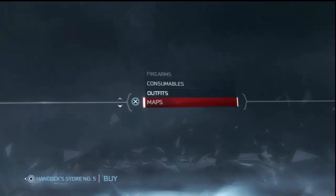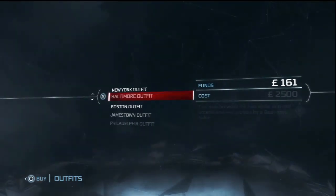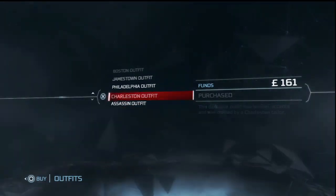You're going to click on Buy. You're going to go down to the bottom and you'll see it's the second last thing — it's Outfits.